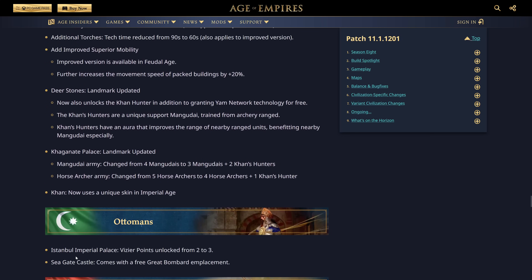Ottomans: Istanbul Imperial Palace Vizier Point unlocked from two to three — still not worth it to me. Seagate Castle now comes with a free Great Bombard emplacement — now we're talking, though the Seagate Castle is still a bit underwhelming. The devs are trying to make these alternative landmarks more enticing, but outside of a redesign, I don't think anyone's picking Istanbul Imperial Palace when the siege threat from the MIA is so strong.